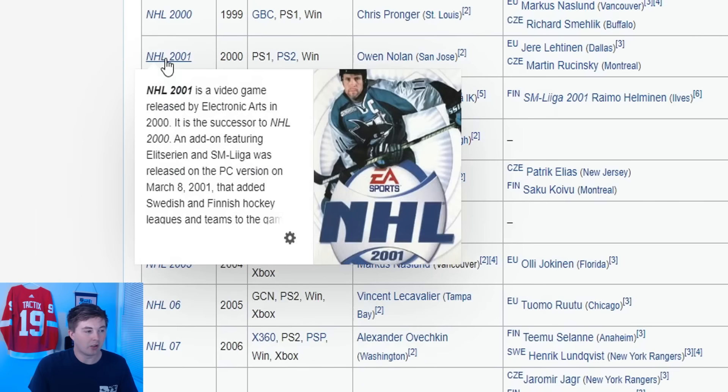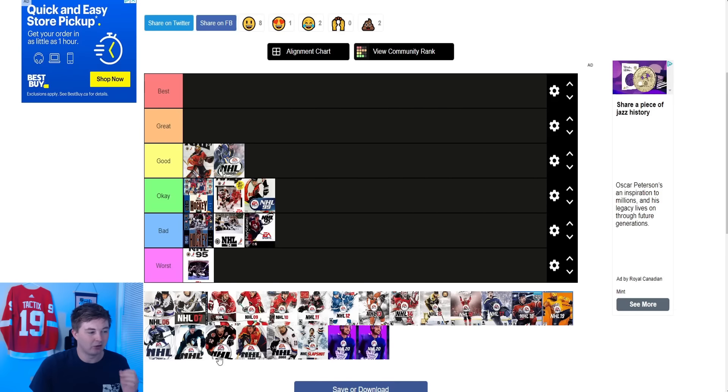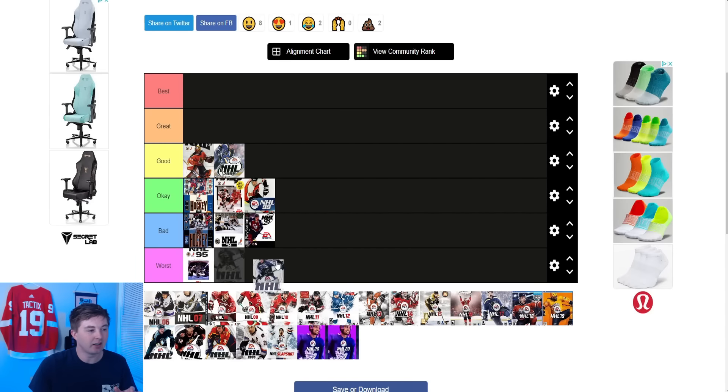After that NHL 2001 — you had Owen Nolan. Even as a kid I always thought this cover was just kind of awkward. I think it's the pose he's making with like the circle behind him — you can kind of tell it's not natural. I don't know what it was but even as a kid I thought this one just looked weird. It's not the worst or anything but I'm definitely going to put it in the bad category.